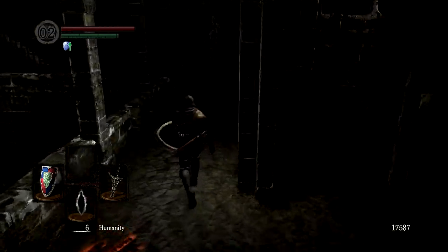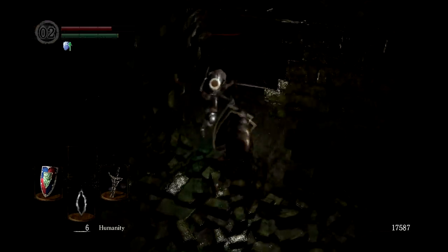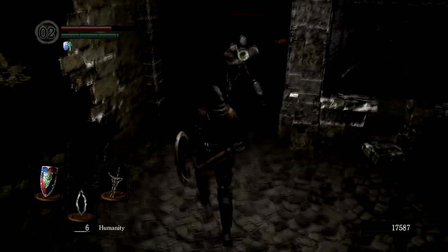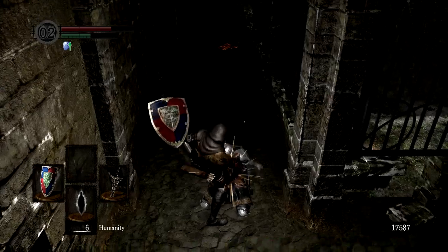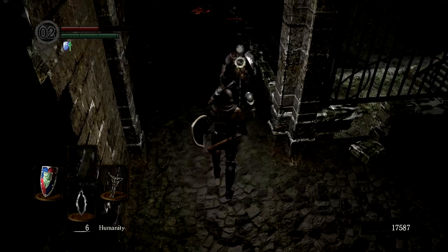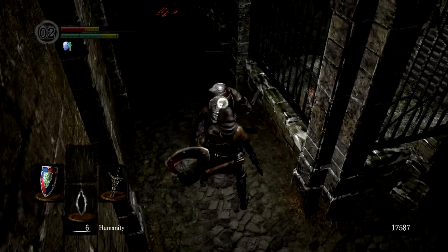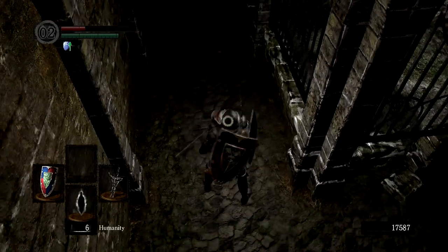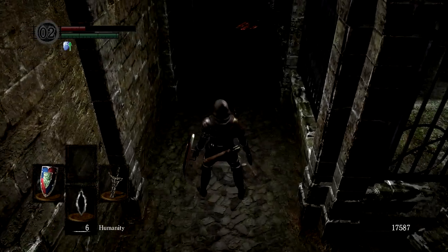Past the black knight, you'll find Oscar restored in hollow form. He shouldn't be too much of an issue — just take him out and you've got yourself a Crest Shield. The Crest Shield blocks 100% of physical damage and also has great magic resistance.